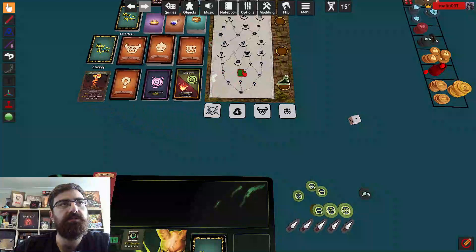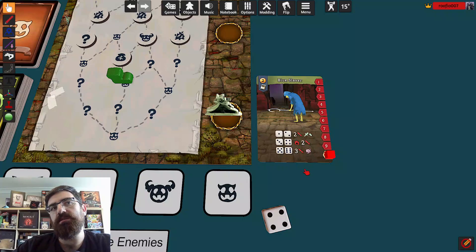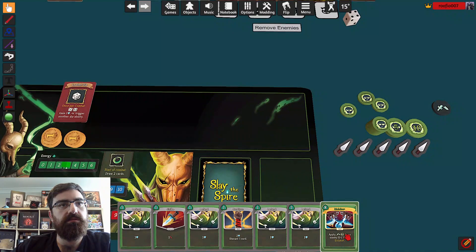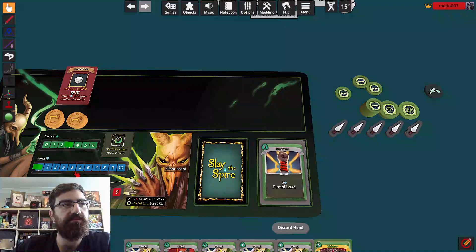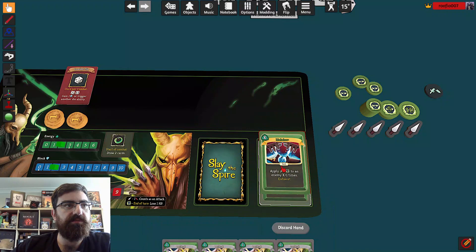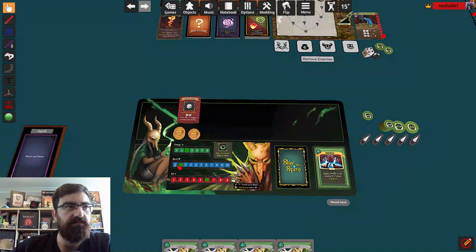We go into a combat and roll this die. A four does not trigger my ability — on a four he's going to hit me for two. We draw up to seven cards. He's got a lot of health but I don't want to lose health either. I'm going to block for two — that costs me one energy. I play a card putting two weak and two poison on him. He's going to lose a weak now and attack me for one, and I successfully blocked it.